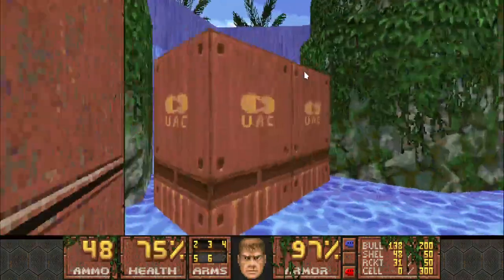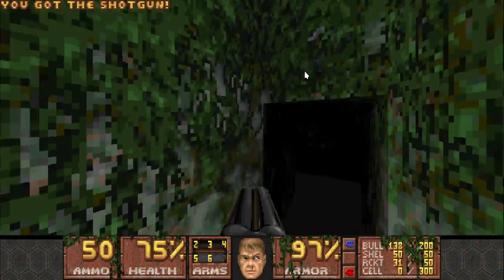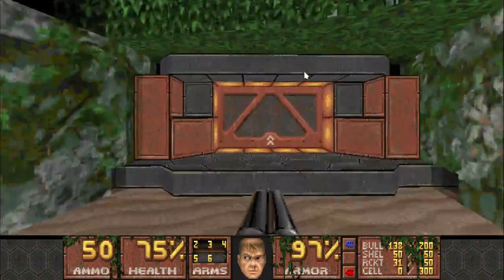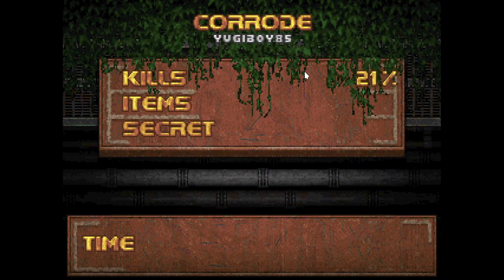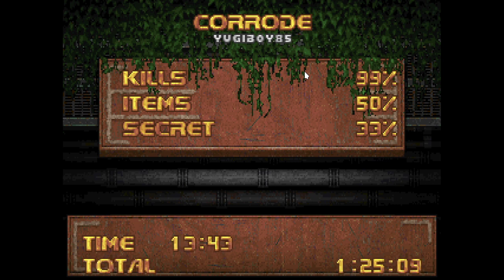That's a very nice looking exit — very green. Classic: one zombie man guarding the exit. That was Corrode by YugiBoy85, and I thought that was a pretty cool map. I liked the greenness of the setting, and some of the fights were really fun too — like the Red Key fight — and the pit with three waves of enemies was a bit of a ball buster. But I think it was overall well-calibrated. Another good map carrying us along.